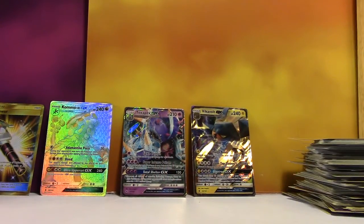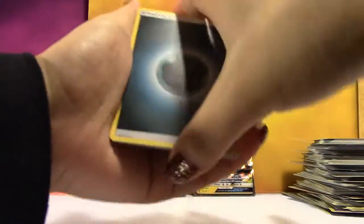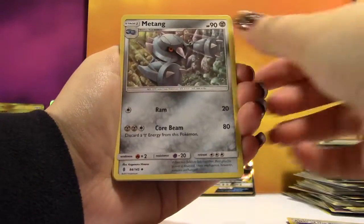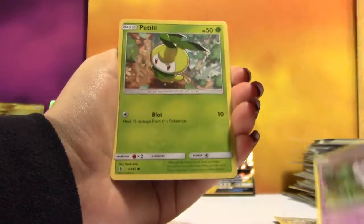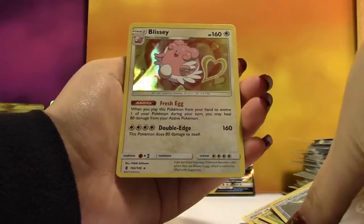At least you got a Holo — you can look at that as a positive. We're going to start off with a Darkness Energy, Altar of the Sun, Matang, Hakamo-O, Machop, Fletchling, Alolan Vulpix, Gothita, Petlil, Reverse Carvanha, and the Rare is a Holo Blissey.